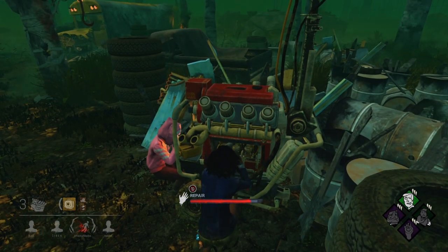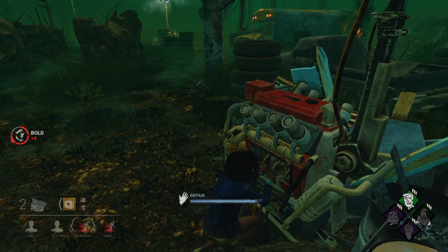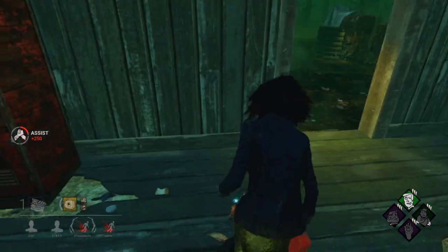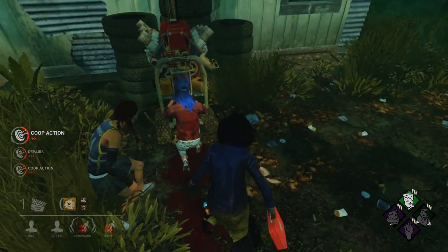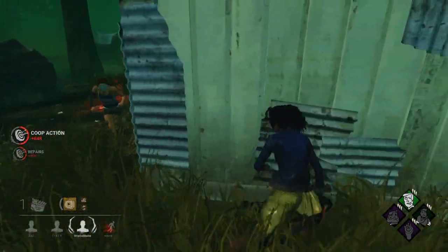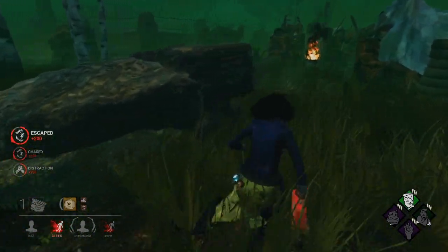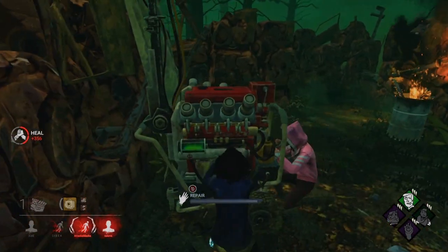She's chasing Nia right now, coming back. That's one gen — should be able to get this gen done too. Yeah, done! I'm pretty sure there's a gen over here. Someone's here — should we go for the double heal? Yeah, go for it. Dude, that Flip Flop was so nice — literally Tenacity, Unbreakable, Flip Flop is crazy good sometimes.